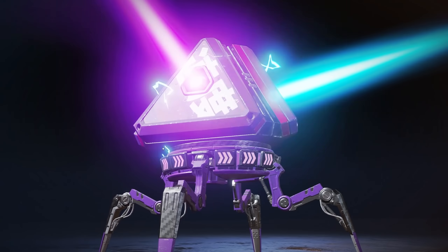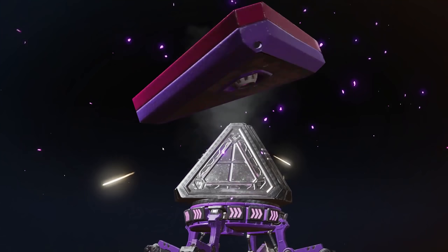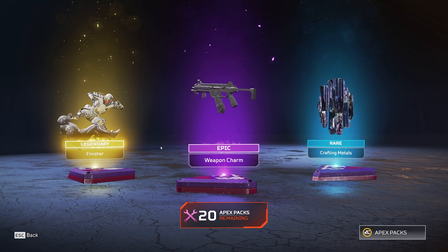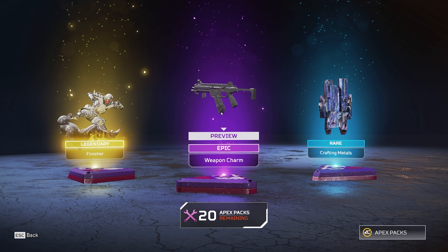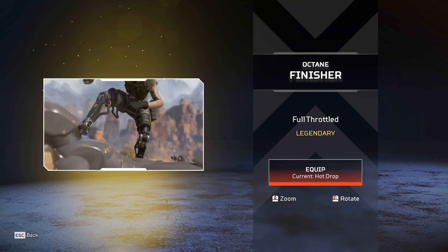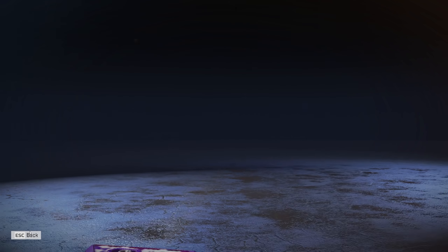Please, Lifeline skin. Okay. We've got a new gun charm — it's kind of cute. And we got a finisher. Wait, did I not have this already? What the heck?